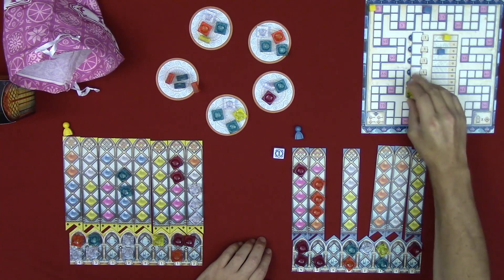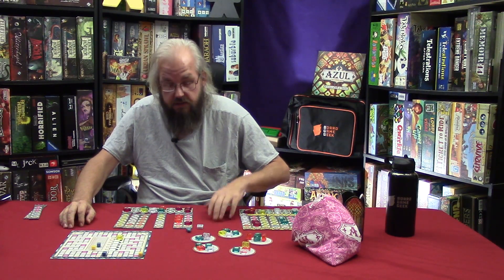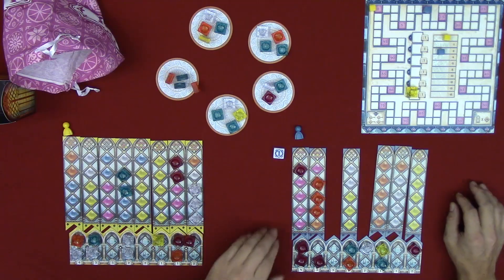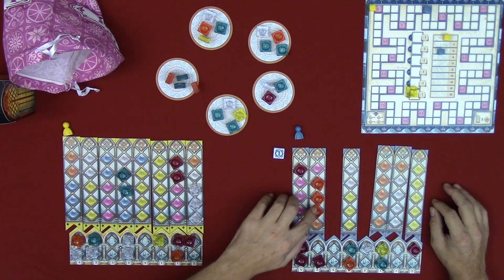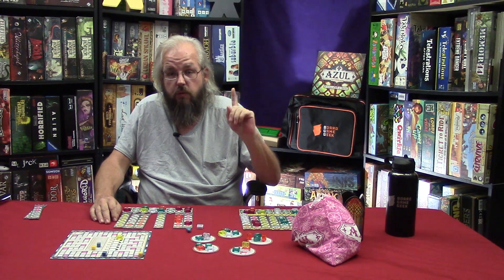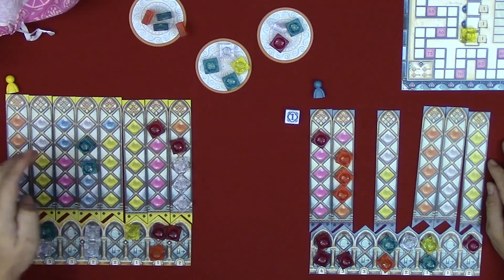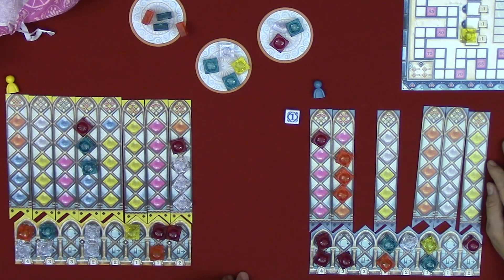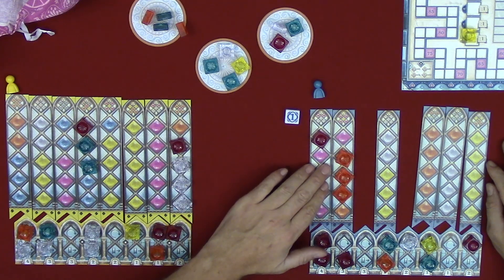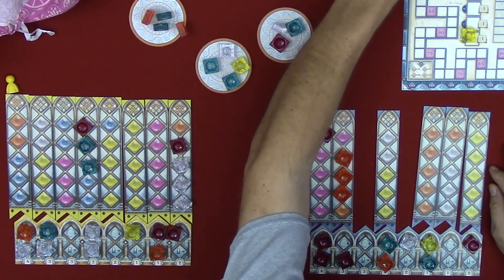Play continues until the sixth and final round. Once everybody has taken their turn at the end of round six, go into final scoring. The first thing players do is add up any tiles left over on their player boards — for every three tiles they have, they get one point. For example, if the yellow player had seven tiles they would get two points, and if the blue player has four tiles they would get only one point.